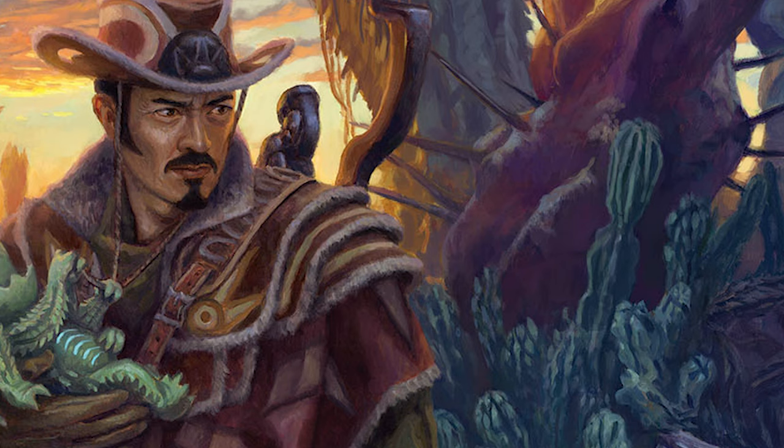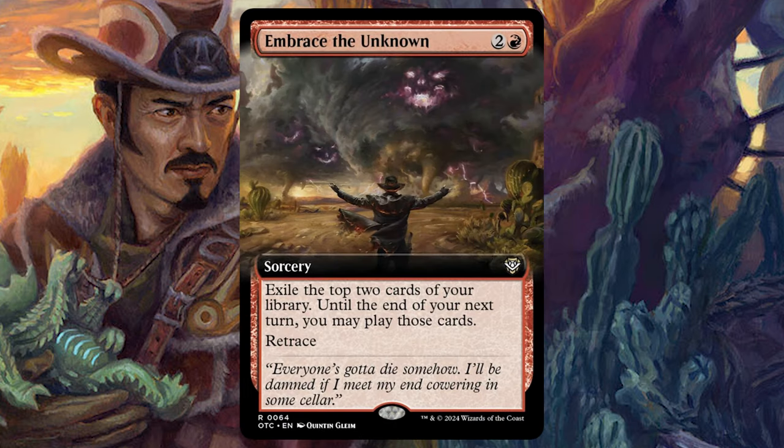There's also a new impulse draw effect called Embrace the Unknown. For two and a red, it's a sorcery — exile the top two cards of your library until the end of your next turn, and you may play those cards. It has retrace. For three mana it's a little expensive, but since it has retrace you can use it over and over again. The retrace ability lets you discard lands. With Yuma on the board, you discard a land to retrace, get a plant token, and impulse draw two cards. If you're stuck with a bunch of lands, this is a great way to get rid of them and generate more plant tokens.